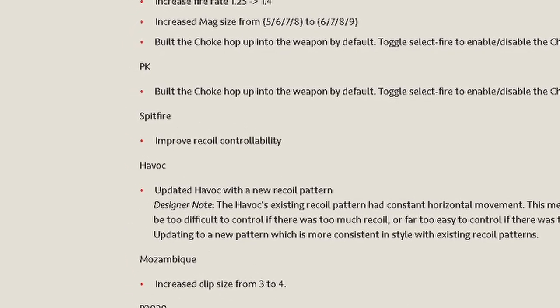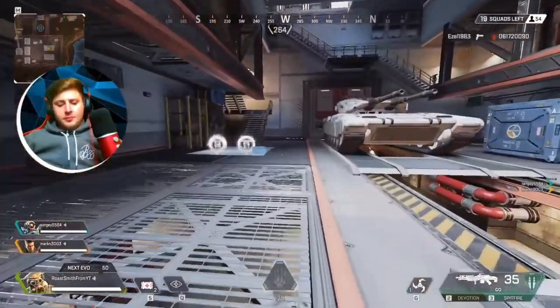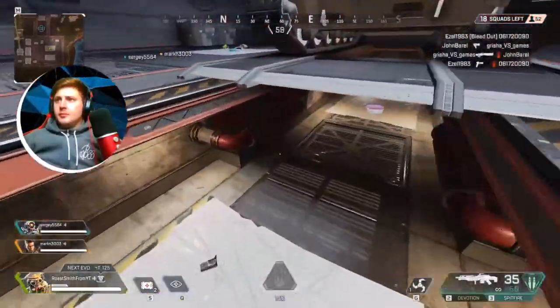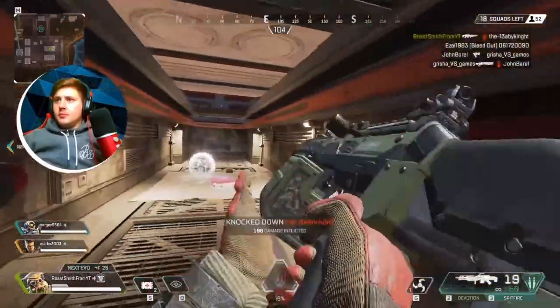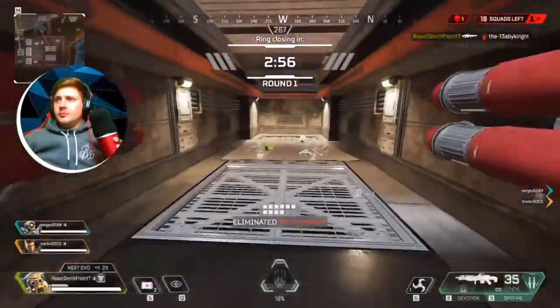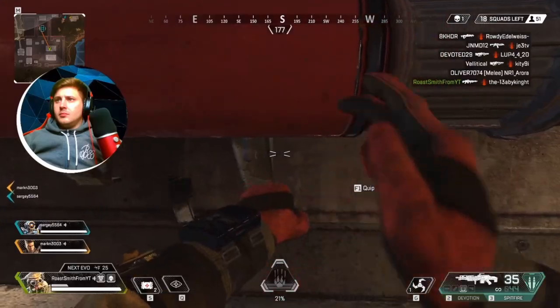They have increased the recoil controllability, meaning your iron sight rarely moves when shooting. If you guys have a level three mag on the Spitfire, then it turns into an absolute bad boy laser. Not only that, I don't think it's actually included in the patch notes, but in the gameplay I'm about to show you it feels like the damage has increased as well — but I'll let you guys decide on that.